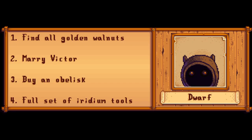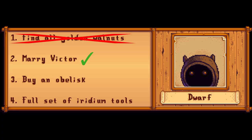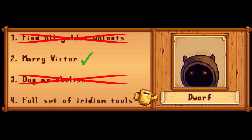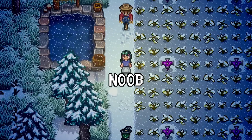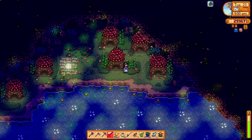So, how did we do on our goals? Well, I do know we didn't finish finding all the golden walnuts, and to be honest I have no idea which ones are now left, so finishing this one will be interesting. We successfully married Victor, and even had a child with him. We got close to buying an obelisk but didn't make it because of one single clam. And as for our tools, we got all of these ones to iridium, with the watering can lagging behind at gold. That means we only completed one of our four goals. Massive yikes, really. Confirmed — I remain noob status. This game has so much to remember, even in its vanilla form, and I'm absolutely amazed by the amount of content we have left to explore, so you bet we're going to have a part three. These 100 days videos are some of the favourite things I've honestly ever done, so if you've enjoyed yourself too, I would really love if you could leave a like and subscribe if you haven't already. Thanks for watching, and I will see you in the next one. Bye!